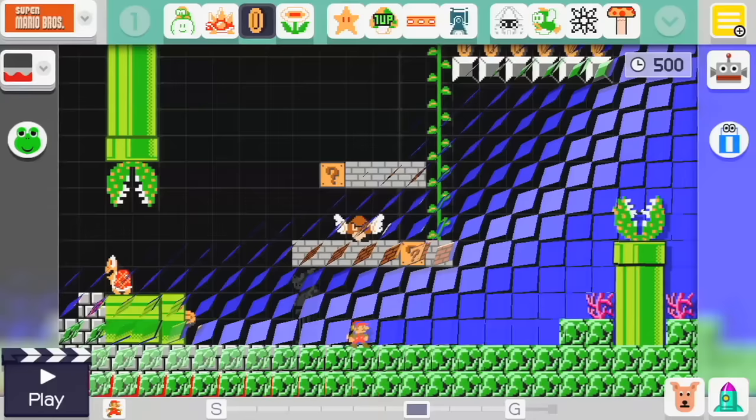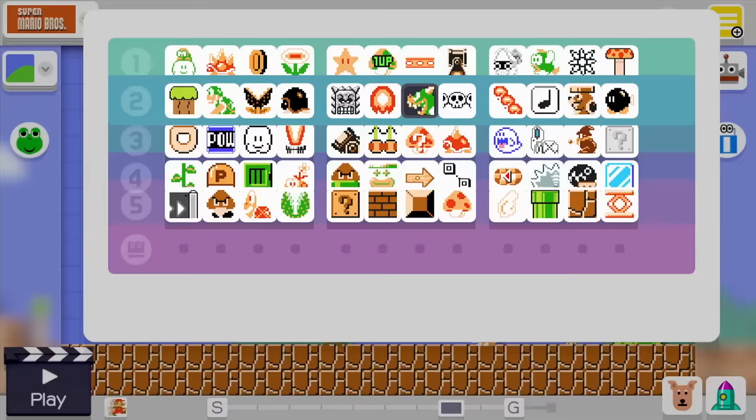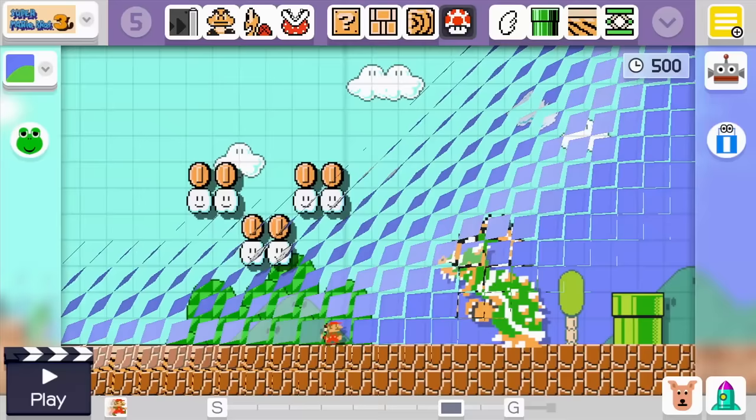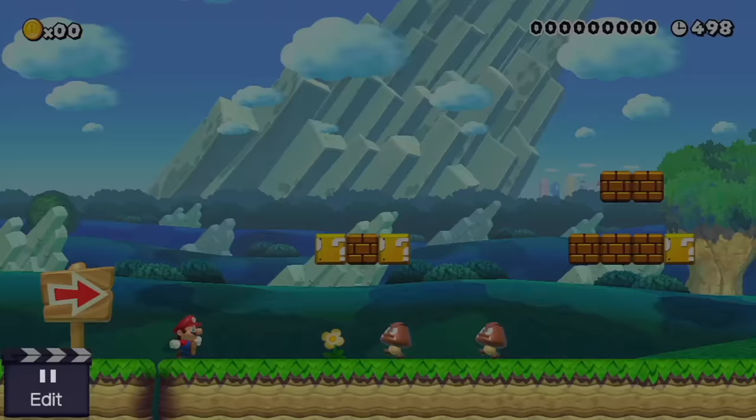There are six course themes, including underground, underwater, castle, and more. Of course, Bowser thinks he's the king of everything, so you can put him in any course theme with any game style. Then you can switch the course's theme between four different Mario titles whenever you want. Okay, let's see how it plays.